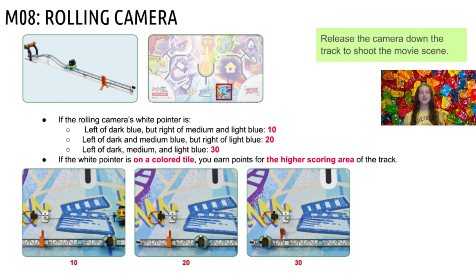Mission 8 is the Rolling Camera. If the rolling camera's white pointer is left of the dark blue square but right of the medium and light blue, you get 10 points. If it's left of the dark and medium blue but right of the light blue, you get 20 points. And if the pointer is left of the dark, medium, and light blue, you get 30 points. If the white pointer is on a colored tile, you earn the points for the higher scoring area of the track.